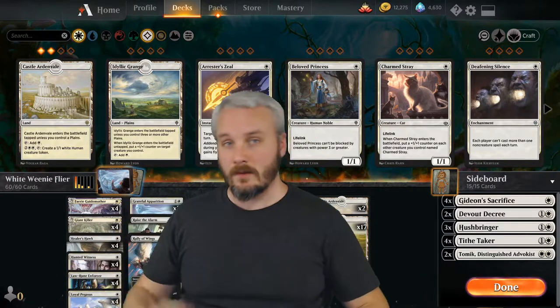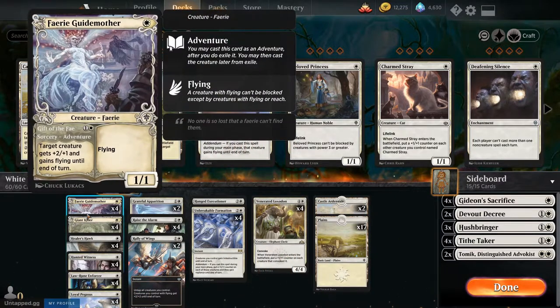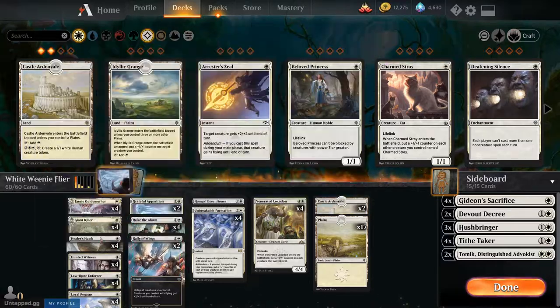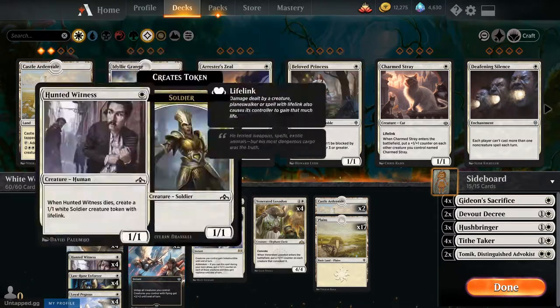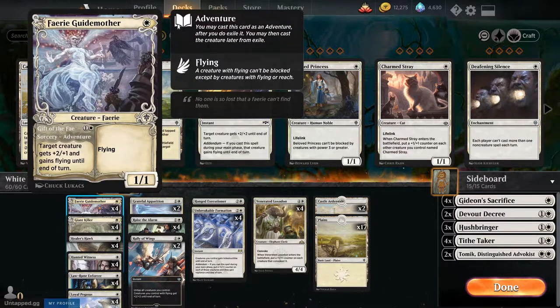Let me break down the deck real quick and then we'll get straight into the gameplay. For the white weenie deck, we have obviously a lot of lord-of-the-ground creatures. Since this is somewhat of a flyers version, we have a majority of our creatures being flying, although we do have some ground-based utility cards. First up, we have four of our Fairy Guide Mother — one CMC. She can give one of our ground creatures a boost, and it's a pretty powerful one. You can also target that ability, the Gift of the Fae, on another flying creature to buff up the damage.